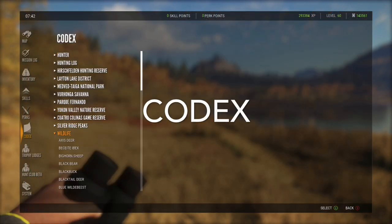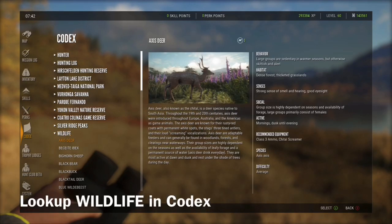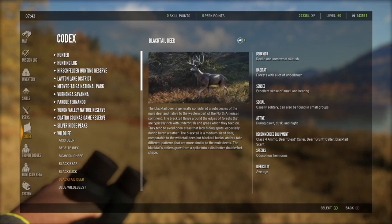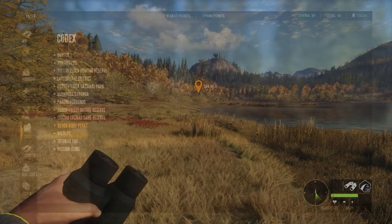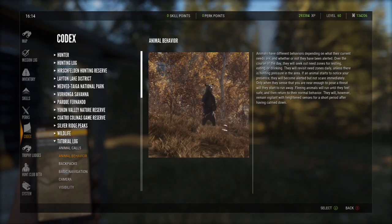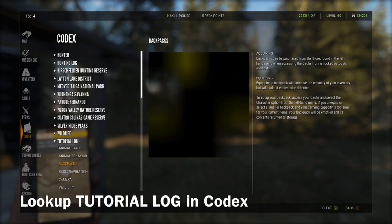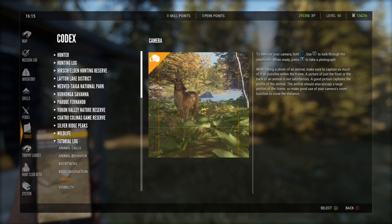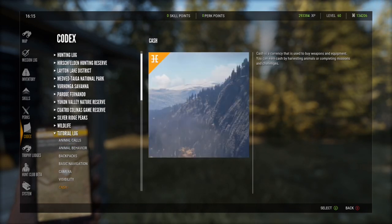On the left hand side one of your options is going to be for a codex, and your codex has a wealth of information — I highly recommend you go through it. Under wildlife it's going to give you information on every single species in the game: their behavior, their habits, everything you need to know about when they're active, what weapon class they are, how difficult they are — it's all in there. Also in the codex you'll find a tutorial log and all kinds of terms explained. Please go in there and read through the codex — lots of good information to help you get started.